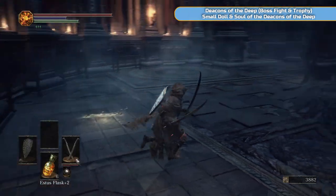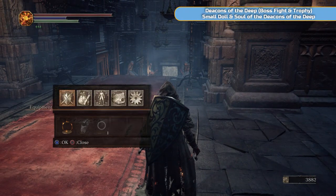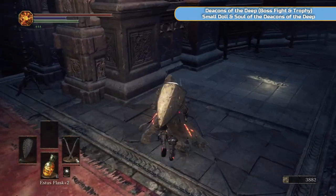Two summon signs here — this is the boss arena coming up. Do a backup save; I'm doing one — it's just easier for me if anything goes wrong. Do one if you want. And then we're going to do some summoning.